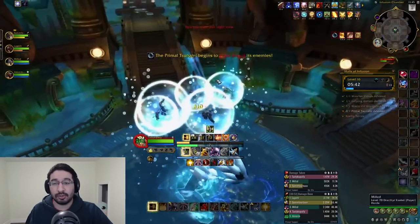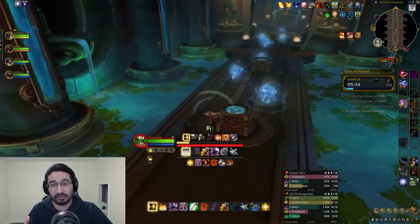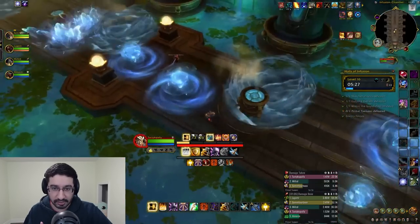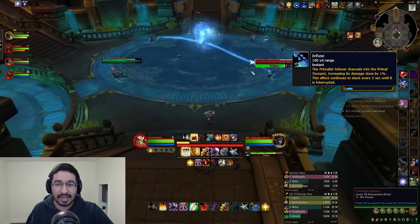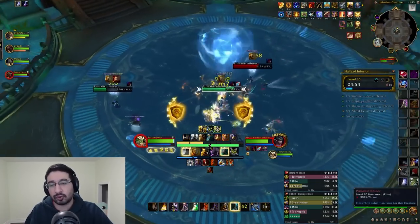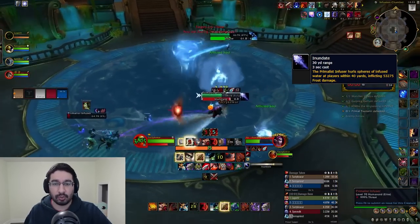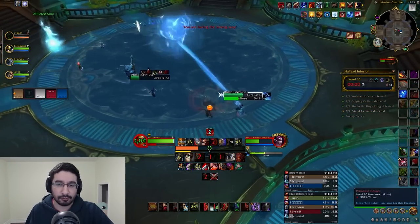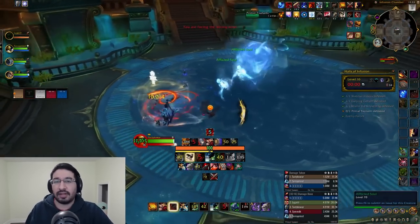When the boss reaches full energy, the intermission starts, separating players onto one of three potential side walkways and forcing them to run through a gauntlet of globules and crashing Tsunami Waves. Once you make it back to the boss arena, you'll see four Infuser mobs channeling into where the boss would be, increasing the Tsunami's damage by 1% per every 5 seconds they've been channeling. Get back and interrupt them as quickly as possible. When not channeling, they'll attempt to cast Inundate, but unlike the mini-boss these mobs can be CC'd. Kill all four infusers and the boss reforms, carrying whatever damage buff was infused.